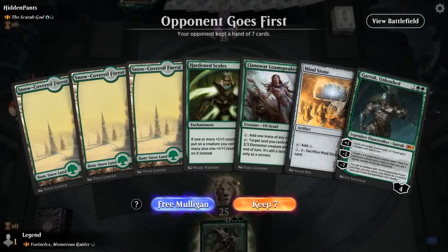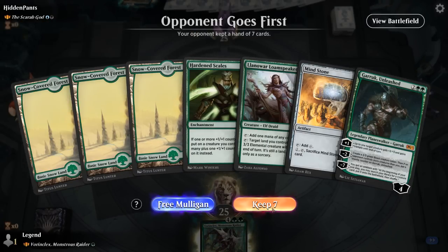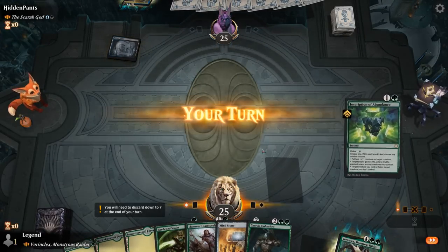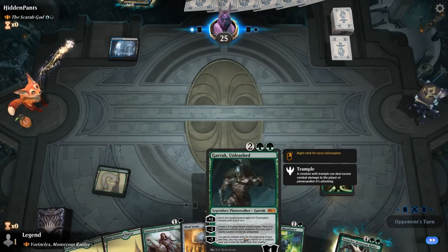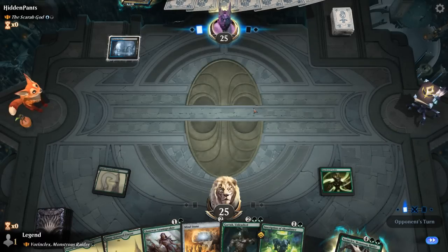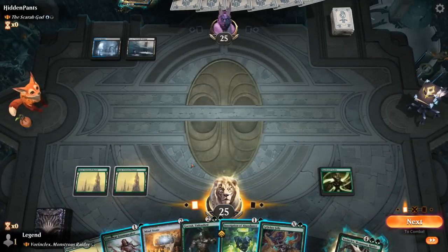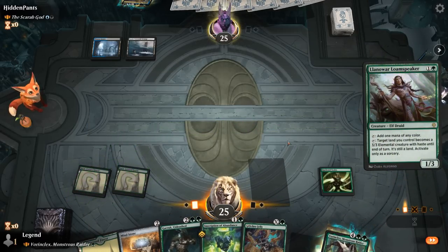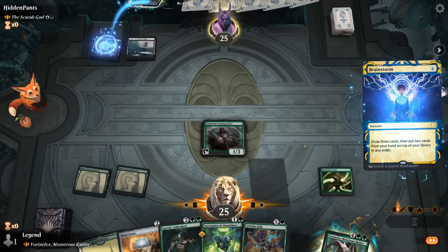We're on the draw facing the Scarab God — a tough matchup. We can expect lots of removal and maybe counterspells too. We've got some early ramp and then Garruk — we can maybe try to play it after Vorinclex is on the battlefield so we can ultimate right away, which is a way to potentially win the matchup. Loam Speaker over Mind Stone seems right — more likely to get killed but we want to get the removal out of the way.